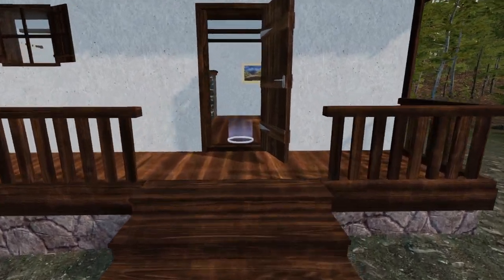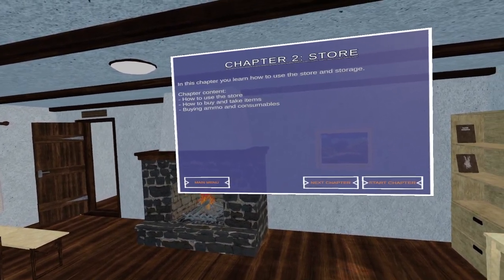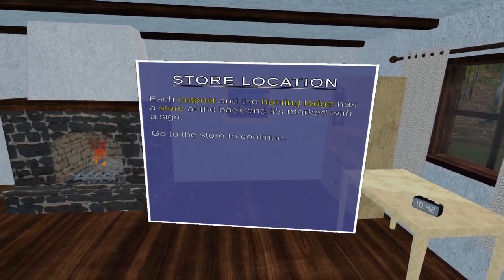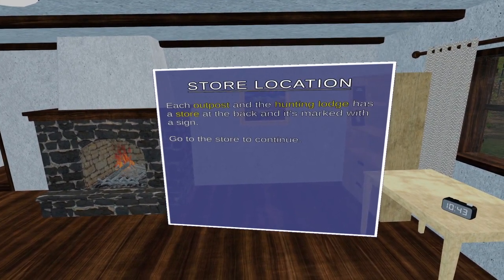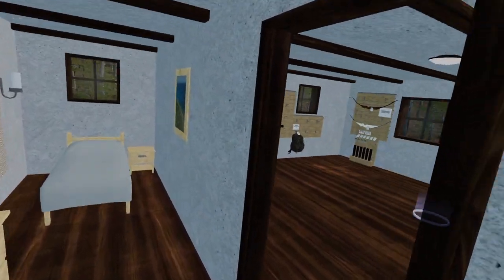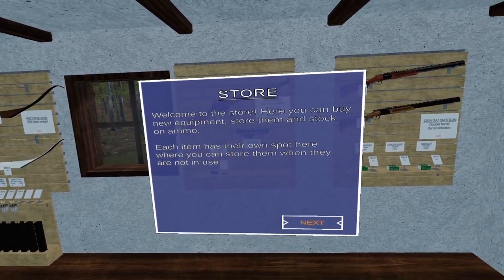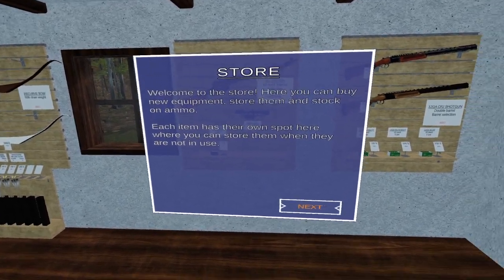Chapter two: the store — how to buy and take items, buying ammo and consumables. We've got a map over there, nice couch, picnic table. Each outpost and the hunting lodge has a store at the back marked with a sign. Go to the store. Welcome to the store — here you can buy new equipment and stock up on ammo.